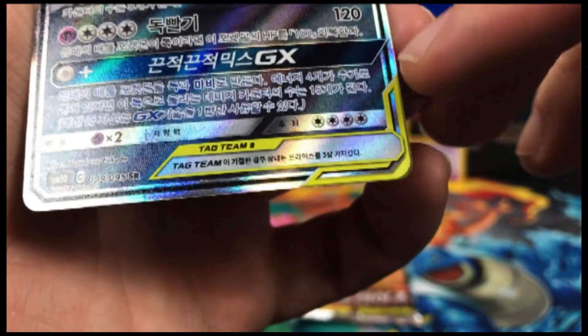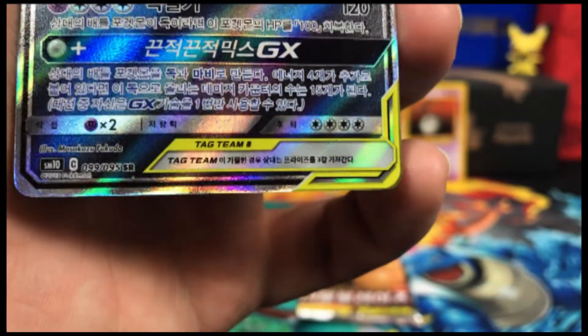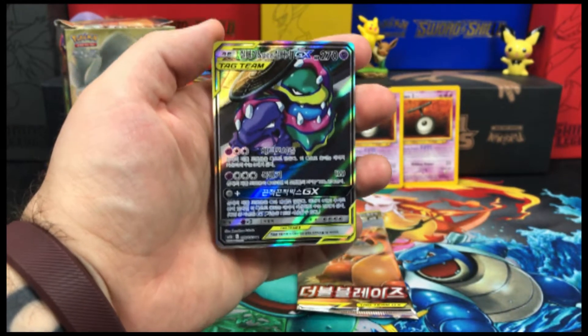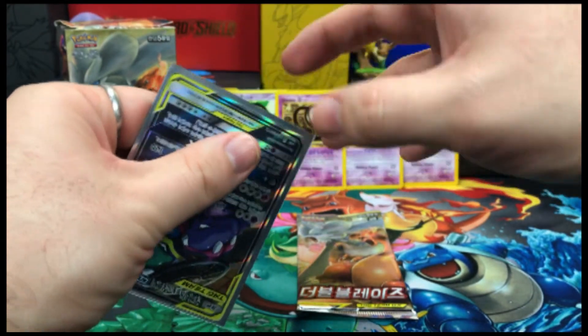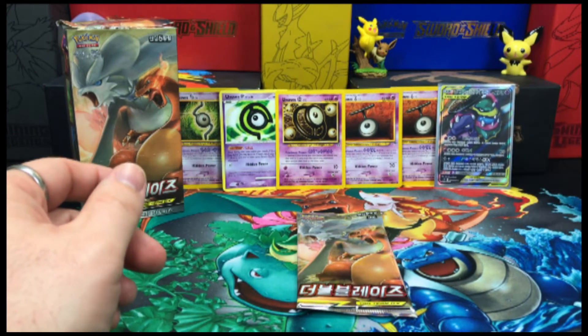I'm able to see it in person right here but I'm not seeing it on the camera. But yeah, it's always good to have a Tag Team GX. So we'll just drop that into a sleeve and that goes in the background.